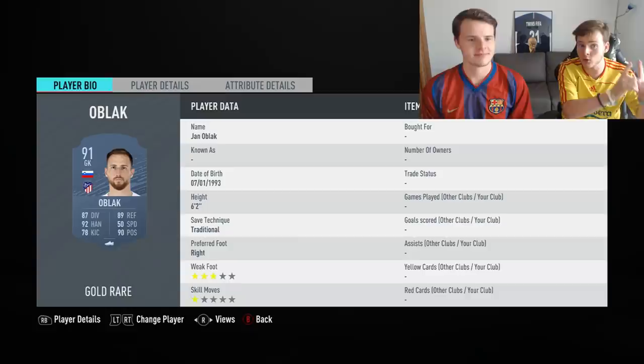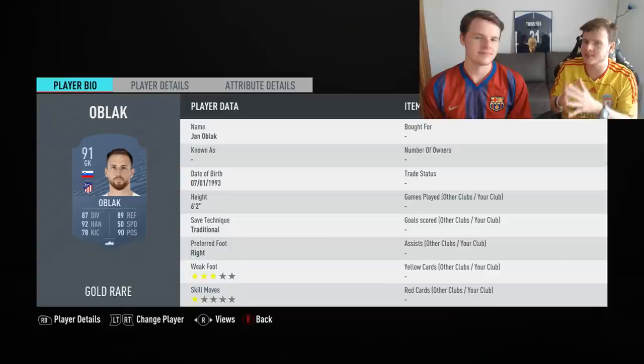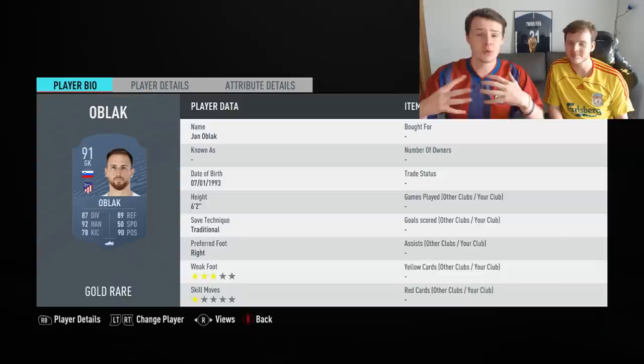For the most expensive goalkeeper option, we have two or three choices. We decided to go with Jan Oblak because he's the highest rated goalkeeper. But there's also Ter Stegen and Manuel Neuer if you don't really like Oblak — Ter Stegen plays in the same league as Oblak. We tried David De Gea and he was not really that good, so we would not advise using him on FIFA 20.